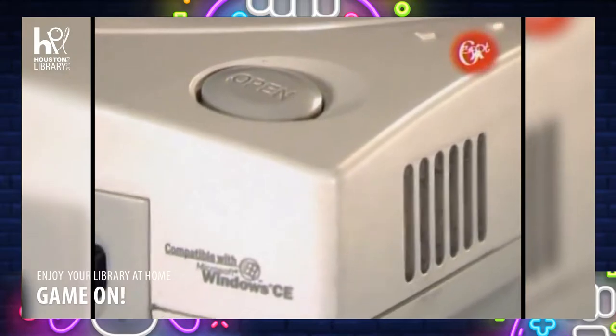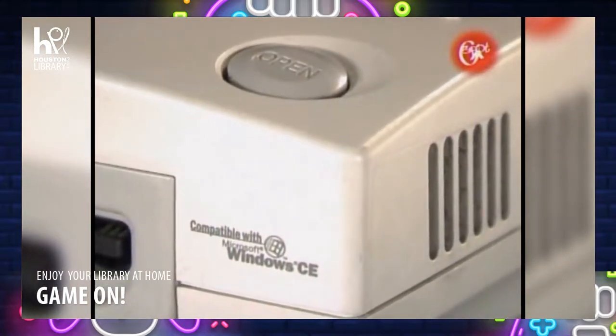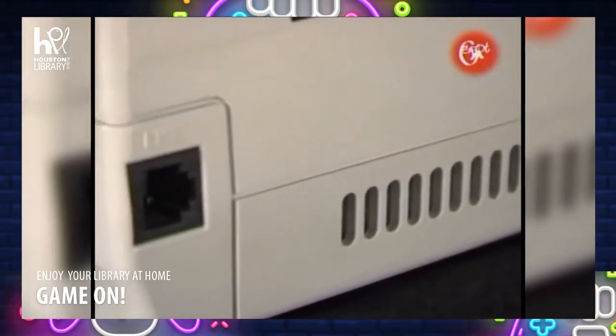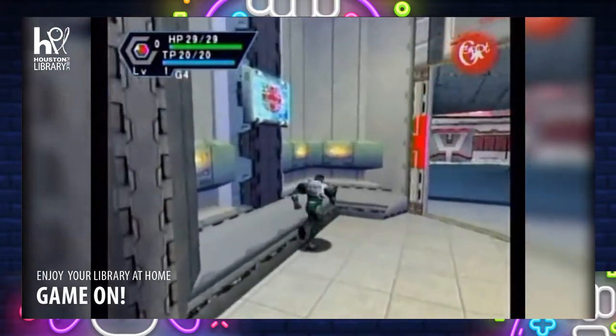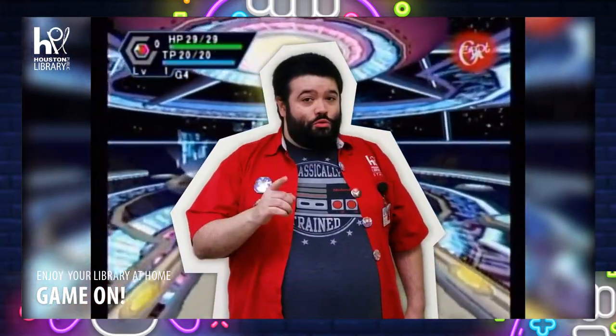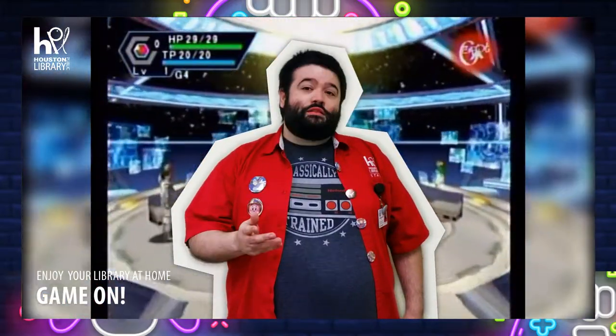The console even came with some features that other consoles just weren't even attempting at the time. Things like a built-in modem for online games, which allowed for the creation of games like Phantasy Star Online and Bomberman Online. Granted, like I mentioned before, the Xbox made it better, but the Dreamcast tried it first.